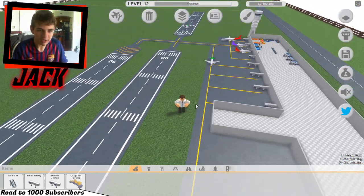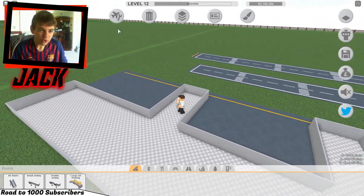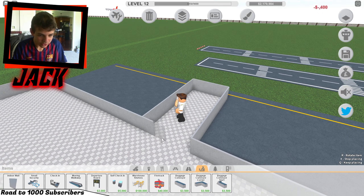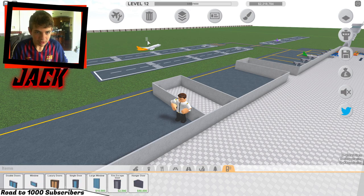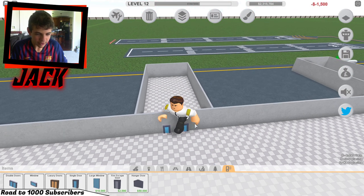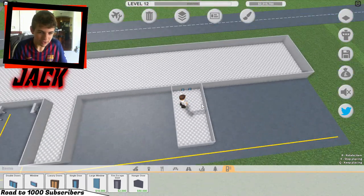Once we really start getting crowded we're gonna get a lot more jetways. Look, another 747 - there's the queen! We'll add like two single doors right there. This is gonna be where all of our storage goes. I was gonna make this a boarding terminal but not anymore. I also can't figure out how to get hangers and stuff, or if you even can.